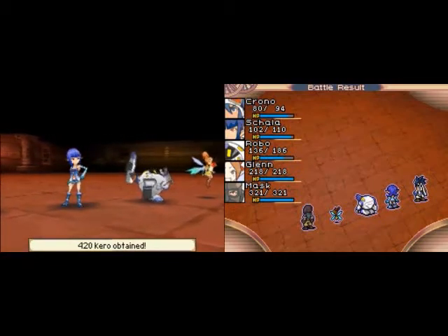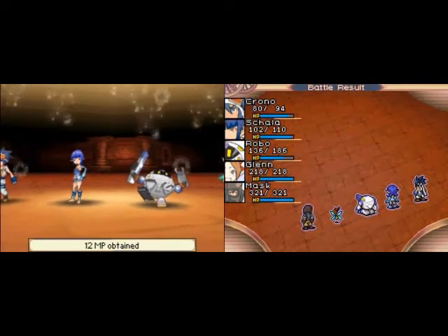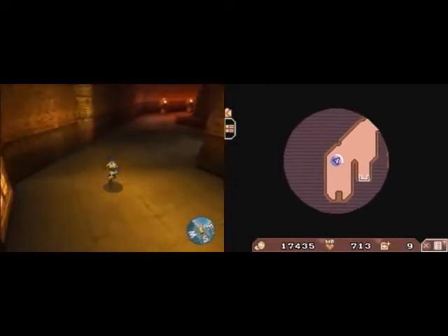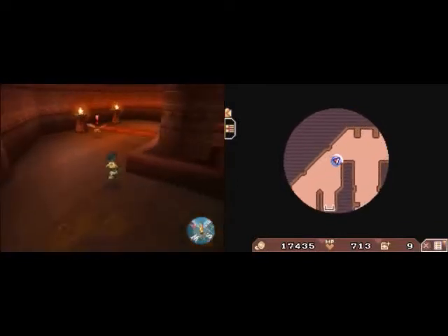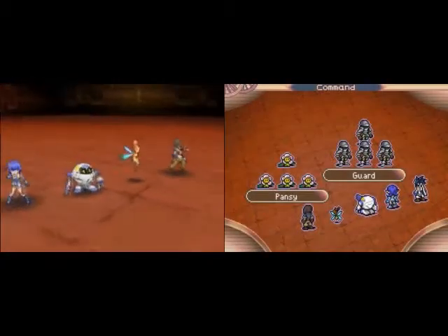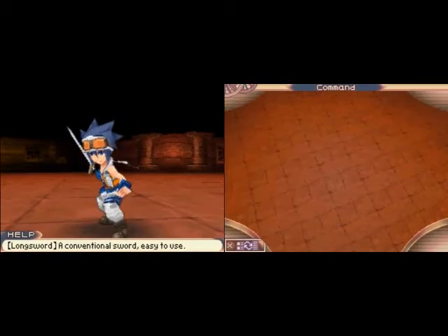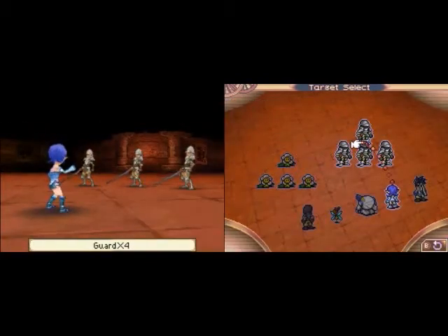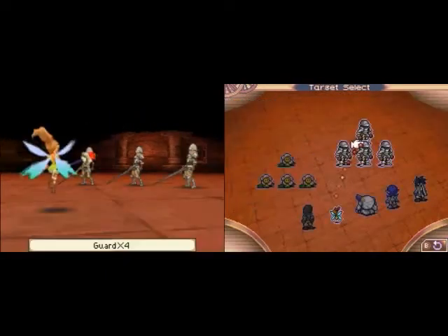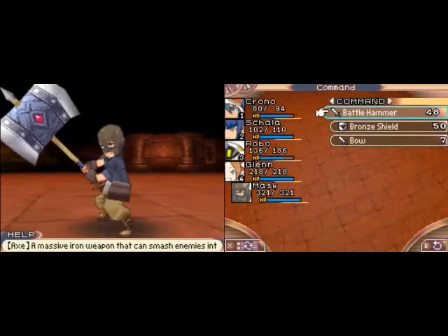Well, that was a dud — we didn't even get any treasure out of it. Let's just showcase this for right now. Let's showcase the Sprite's thunder ability.